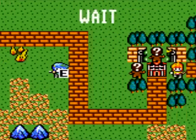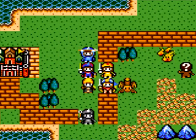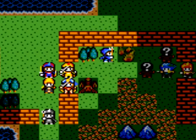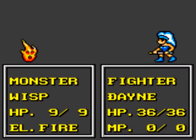It looks like that fire guy is just going to kind of stand pat there. Let's have my water character go after it. You stand right next to the monster, hold the direction you want to attack — and you go.